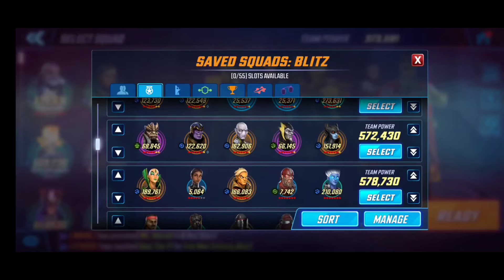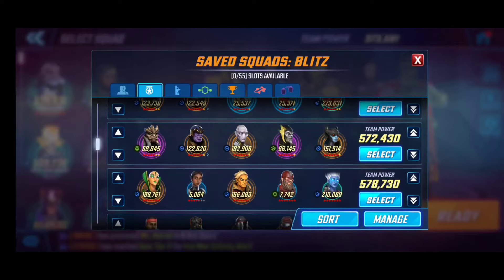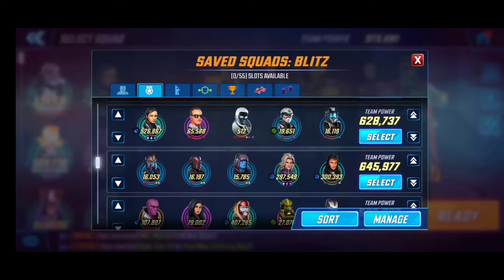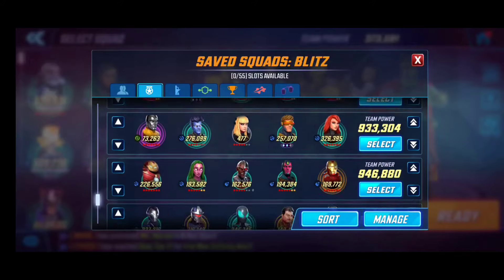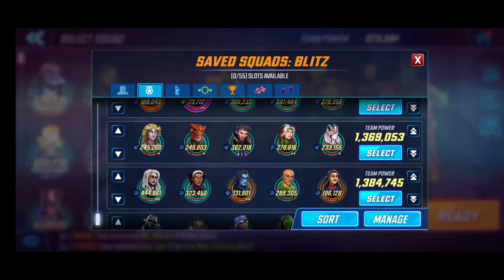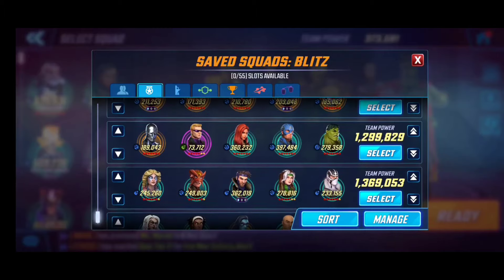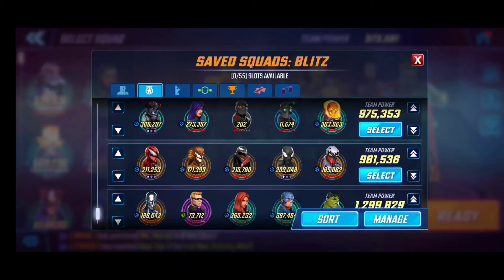I've tried to fine-tune this as much as I can. If I have decent teams that are built up but don't thrive anywhere else and there aren't champions to bring them up, I'll slot them in together. Black Order, for example - they're big but kind of useless by themselves, so I just put them together. Sometimes they win, sometimes they lose. All 55 of my slots are ready to go, using characters that can actually win the battle.